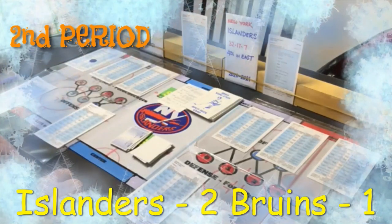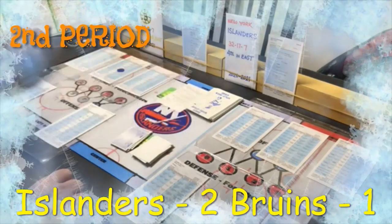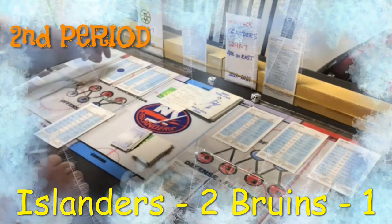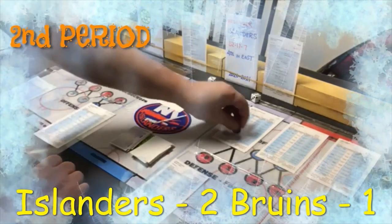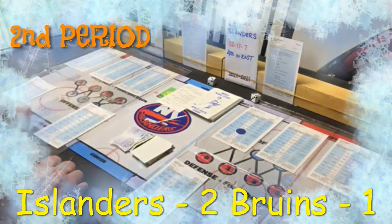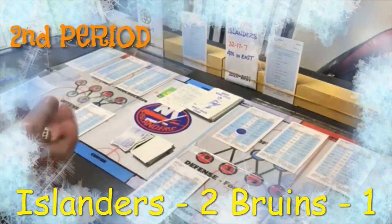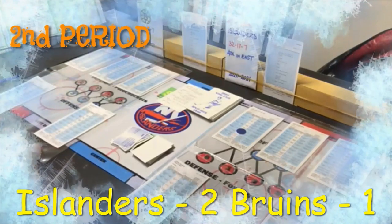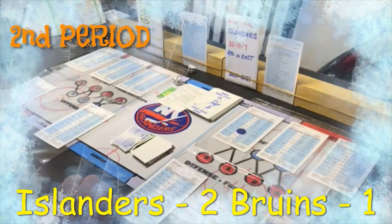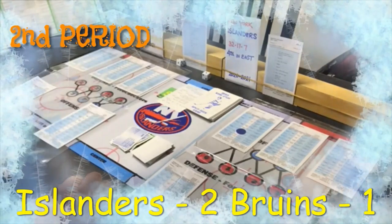The card says inside shot for any player — giving it to Patrice Bergeron. Rolling: a nine, save, left wing comes up with it — Beauvillier. Home says outside shot for the right wing — Josh Bailey with the outside shot. He's a penetration three but taking the outside shot: goalie rating. Rolling on Rask's card: a five, and that's a goal!